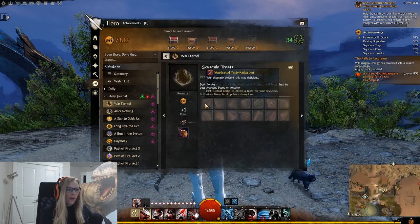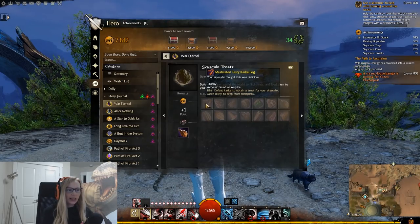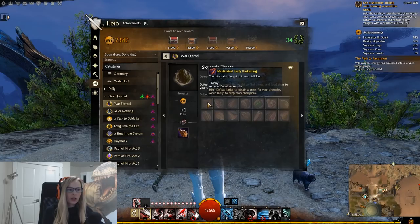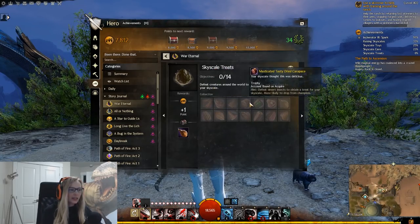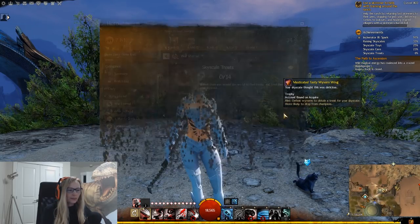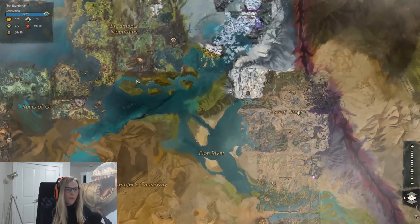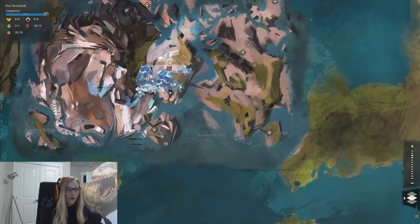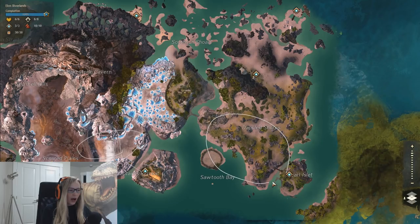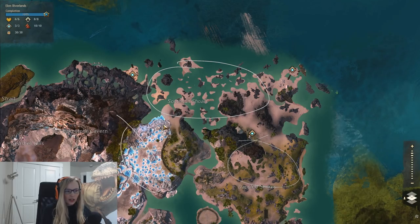Moving on to Skyscale treats. The game says you're more likely to get drops from champions, but I didn't kill a single champion — I killed regular level enemies and got drops within the first or second kill, except bats which took about four kills. For the karka treat, the best spot is south cove — take the Camp Karka waypoint. You'll find reef riders here, and there's a champion spawn as well as plenty of crazed ones.